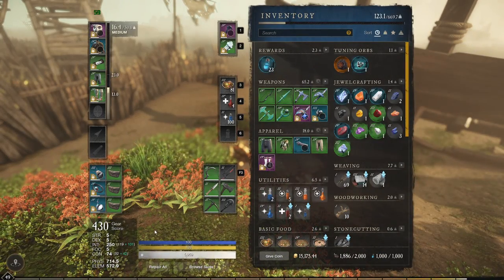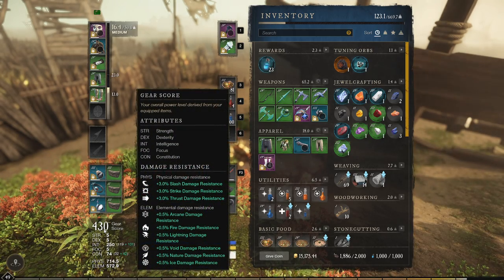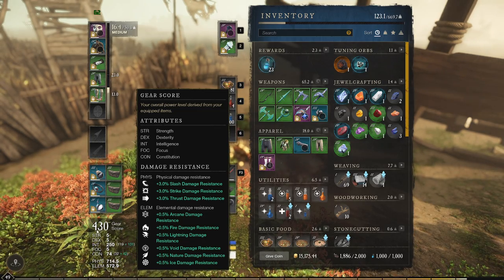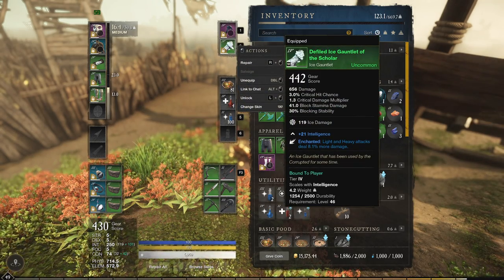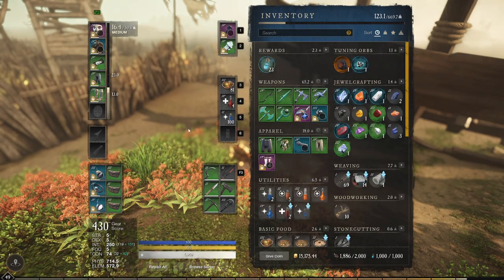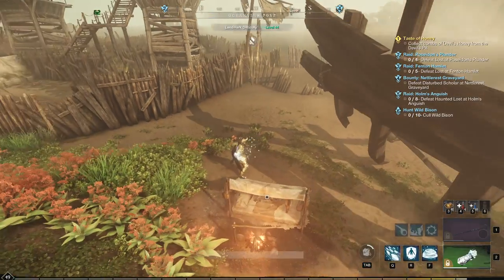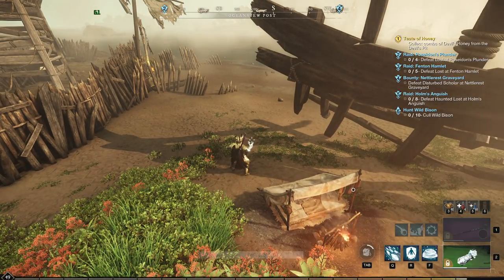Let me show you my gear. I'm level 49, about to hit 50. You guys can do this anywhere from 44 and higher — it'll probably take a little more effort. 430 gear score so far — fire staff and ice gauntlet. All intelligence build. Nothing crazy, and we're going to show you how to do it in two steps.